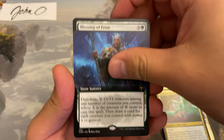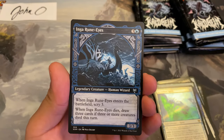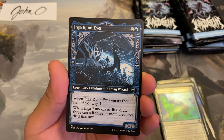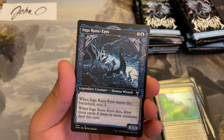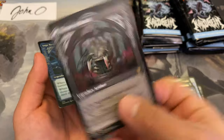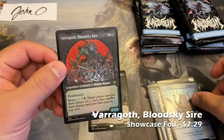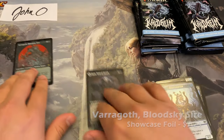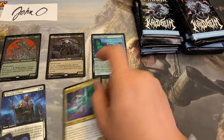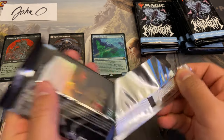Goldspan Dragon is kind of a newcomer to the foil extended art space and it looks like that card is going to be super good. Honorable mention of course to Koma, Cosmos Serpent, and Orvar the All-Form, and the most valuable two rares: foil extended art World Tree and the foil showcase Tergrid. Our first showcase rare is Egon God of Death, and Varagoth Blood Sky Sire is our foil showcase rare. We'll put our rares here, extended art slot and commander deck theme deck slot — that was pack number one, not too bad.